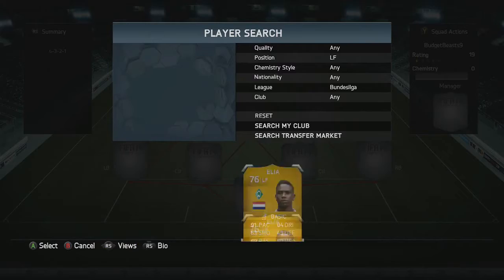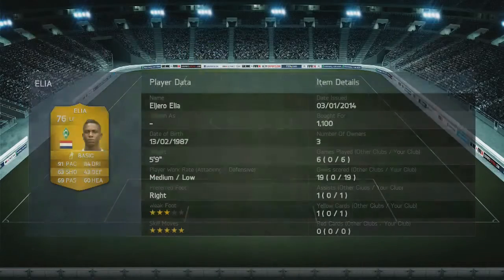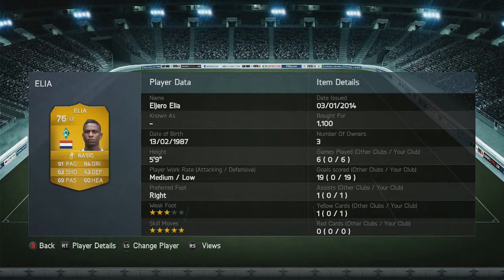In left forward we are going to be running with Elia. He cost me 1.1k, and I converted him up — that'll cost you around another 2k, so 3k in left forward, but 1.1 grand in left mid. 19 goals in 6 games — that's all you need to know. He is an absolute beast. 91 pace, 69 passing, 63 shooting, 84 dribbling, 5-star skills, medium-low work rates. He's insane.